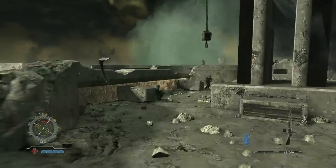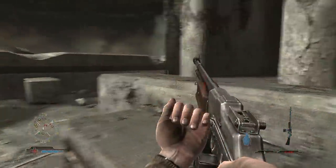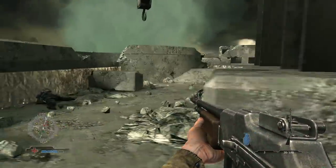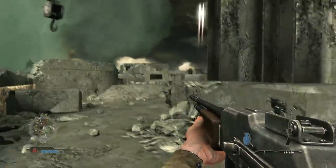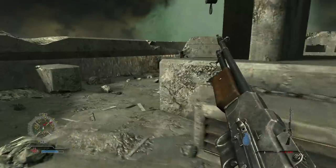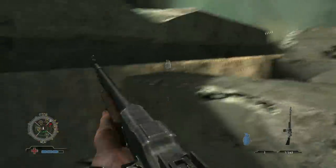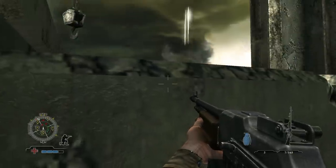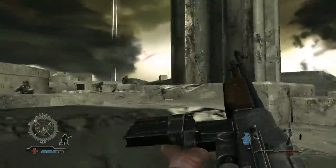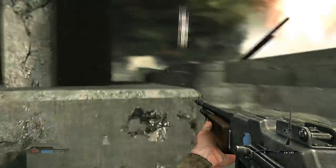Enemy infantry stands around — mostly flamethrowers and some sensor tracks, with a very trademark gas mask. This time I'm using a bit of the BAR, although I will switch later to the STG. The BAR is pretty nice but the magazine is already too short for sustained fire, and the recoil makes it harder to shoot at long range.